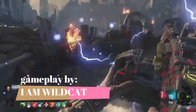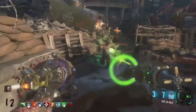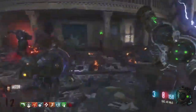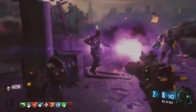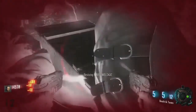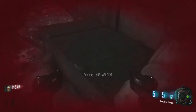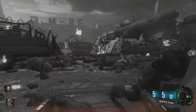At number 5 we have Gorod Krovi. I put this at number 5, but because of all the stuff you can do in this map. For example, you got the dragons, the mangrove boss which is like Brutus from Origins of the Dead. You have these crazy easter eggs with no reward, but the cutscene makes up for it.